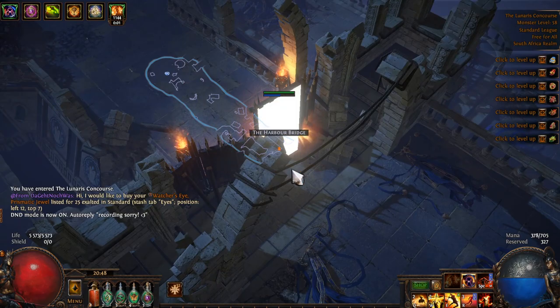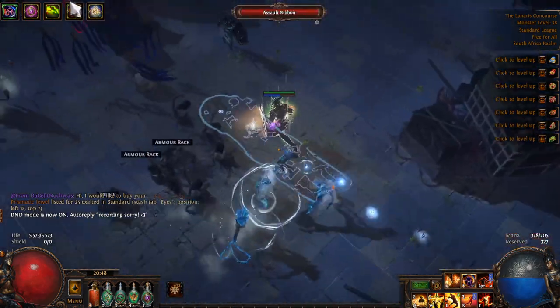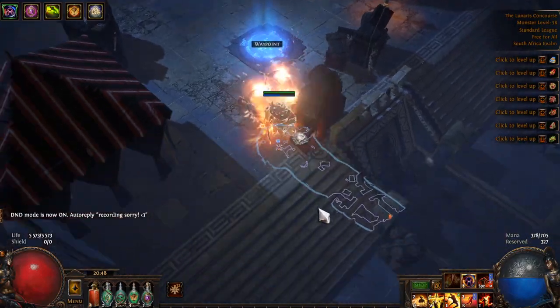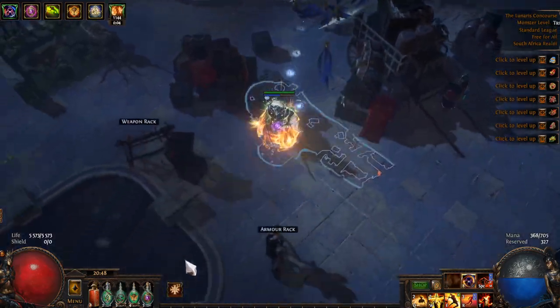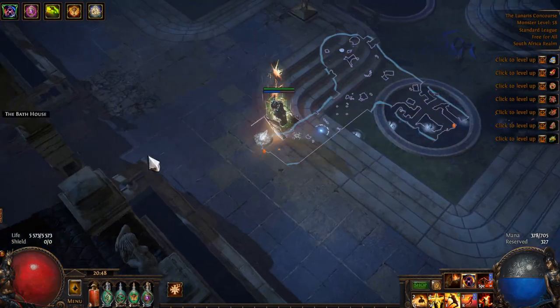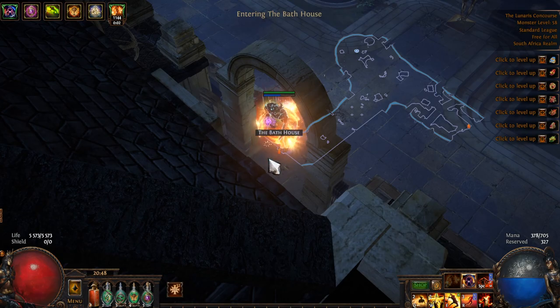After popping out of the Harbor Bridge, go straight up ahead and grab the waypoint — we're going to need to come back here. Once you've done that, go down and to the left, which will lead us to the Bathhouse. Make sure you grab this waypoint first; you'll be absolutely kicking yourself if you don't get it first.